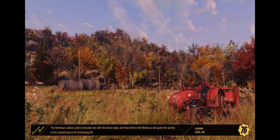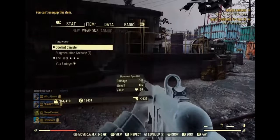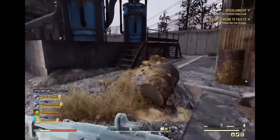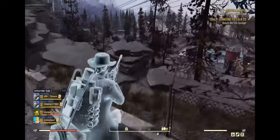...you just wait to load in, and you should spawn in with the coolant canister. As you can see, I loaded in with the coolant canister in my inventory. You can't unequip it, so you just bring it to the stash and put it in your stash. Once you put it in your stash, you can take it out.